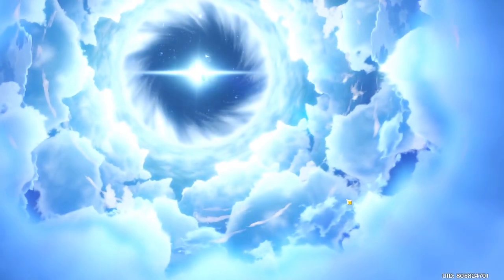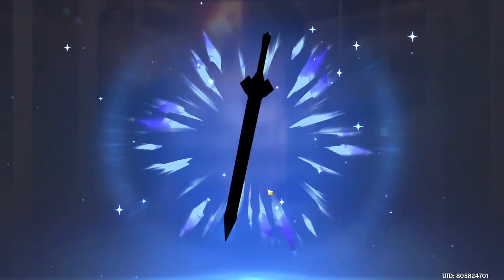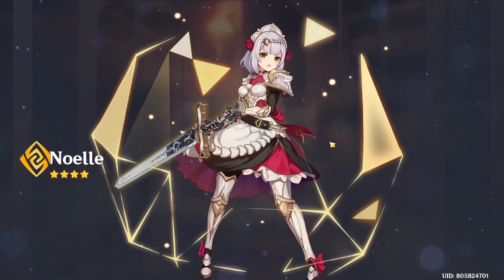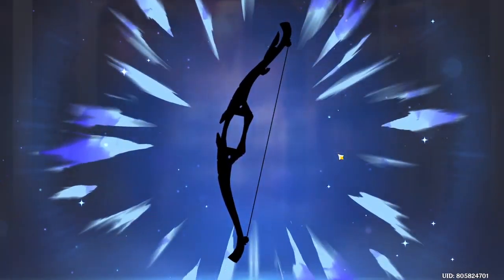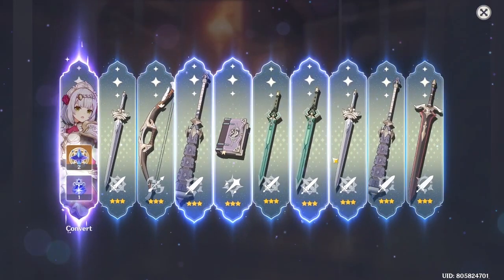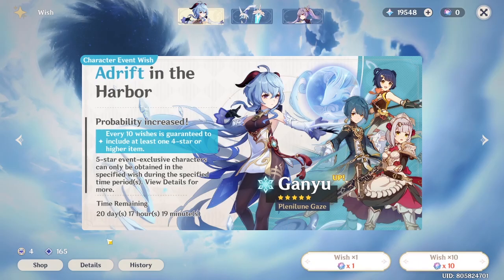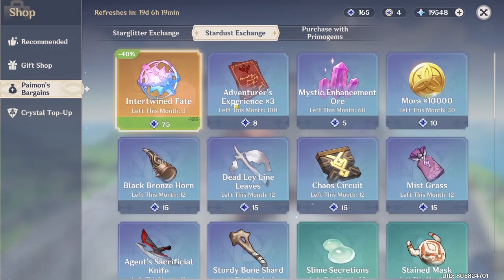Let's go — first 10-pull! Of course, who is this four-star going to be? Come on... Noelle. Alright, she's a banner character. I want Xiangling though, is that possible? Not possible. These results aren't great — we got Noelle — but that's our first pool done.